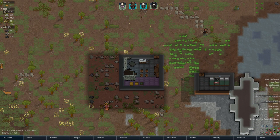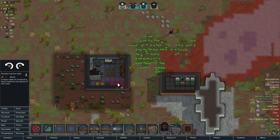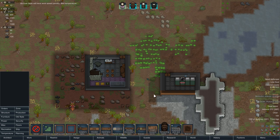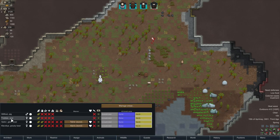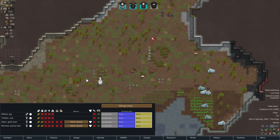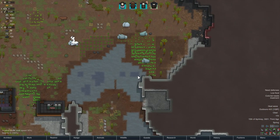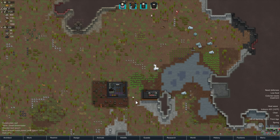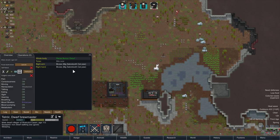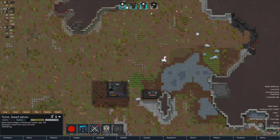That does remind me — we should get a butchering table set up, even if it's outside. Let's slap it down right there. We lost Pickwick, our first pig. But we still have Wilfred and Trucker — still a male and female. We'll have to hunt these muffalo since they're just chewing through our food. Teldor, are you being tended? Just bruises — you should be okay. We came through that really well actually — excellent!